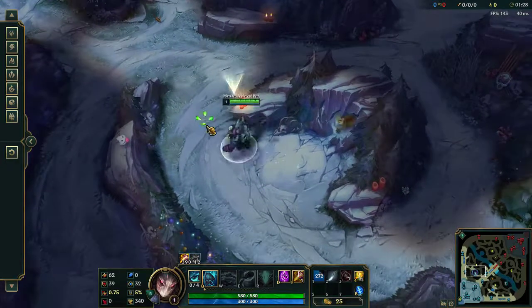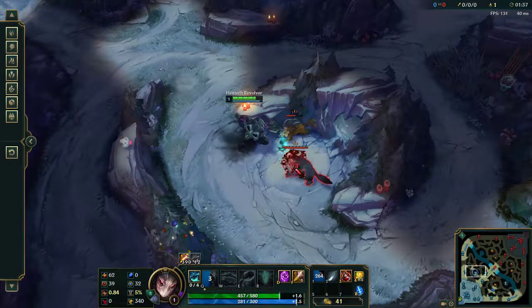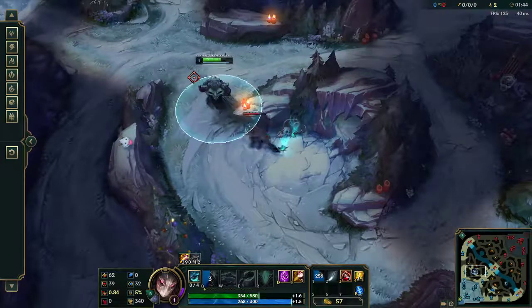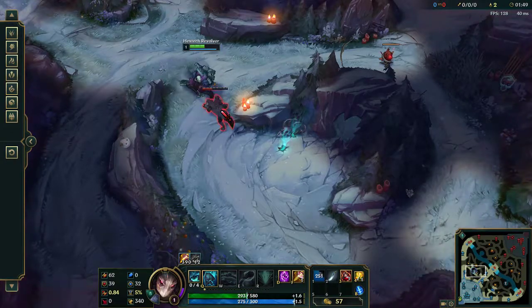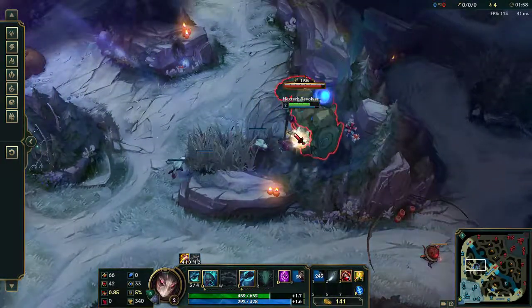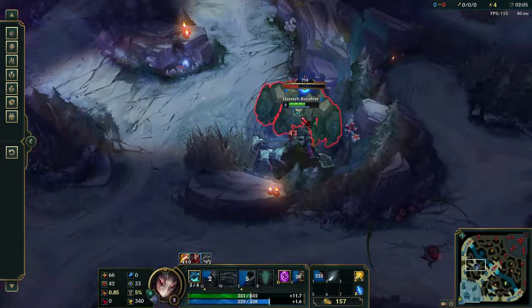I'm also not going to be kiting because I want my ghouls to stay alive. It's three hits for the wolf and an auto attack reset with Q, and that'll kill them. I'll kite a little bit now just to try to pull this a bit closer. Now I'm going to walk right inside this blue and wait for my little guys to catch up. I want him to hit me so I maximize the DPS with the ghouls.